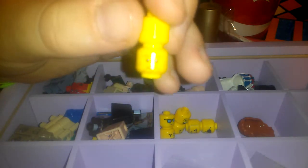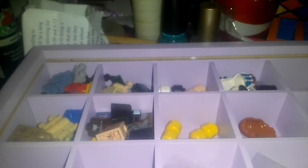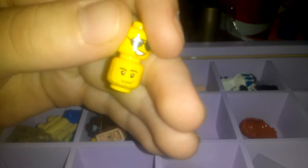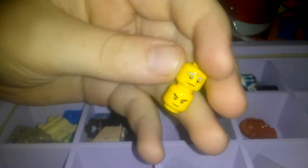Double-sided head. We have a scary head. This is from a medieval set, and a smiley face, happy face on the other side. We got cool shades — a cool guy shades with stubble on his face. Cool guy shades again with a different smiley face. Old guy face with a Ninjago face on the other side. So that's all the faces I have.